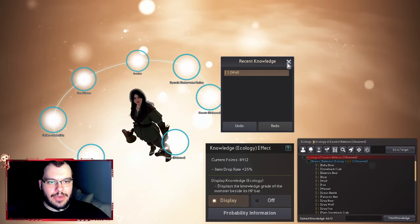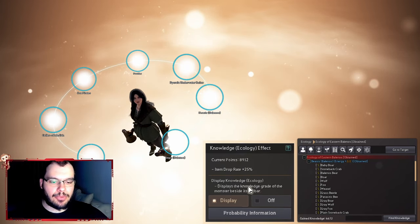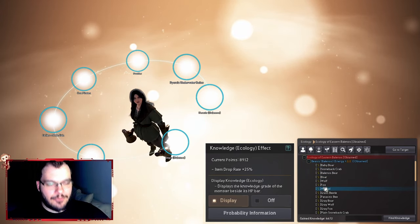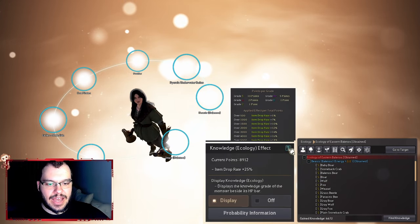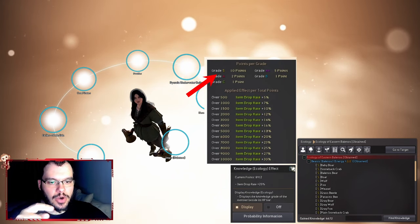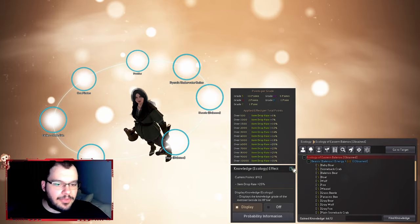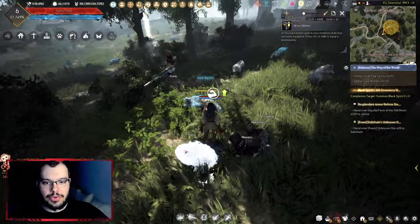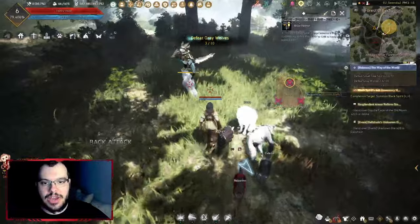There's a knowledge effect — as you gain knowledge on monsters, you earn points. I currently have 8,900 points which gives 25% item drop rate. You can go up to 10,000 points for 30% drop rate. Grade S gives 10 points per entry while grade C gives only 1 point, so S is 10 times better. I'd suggest killing those wolves and getting S-rank on them — it increases your drop rates and they also give a lot of EXP early on.